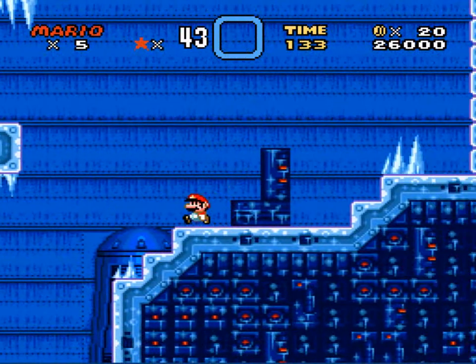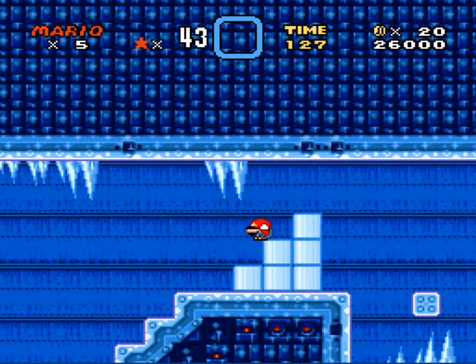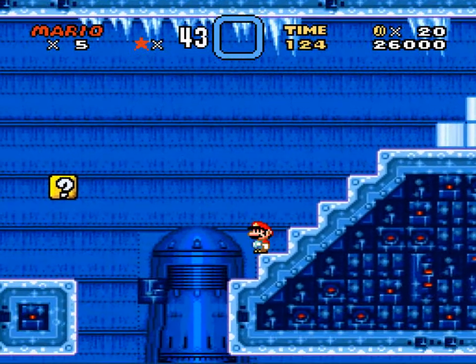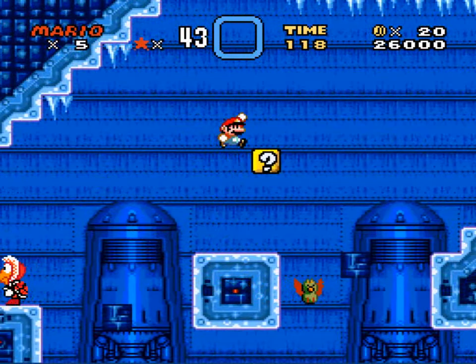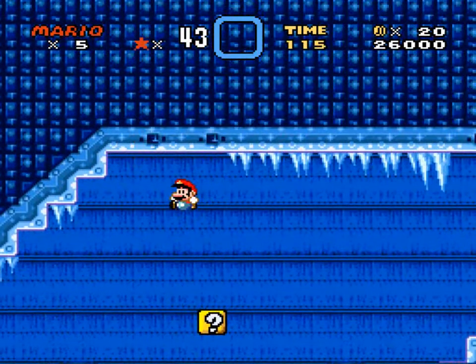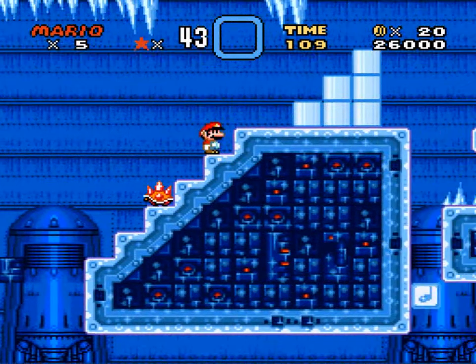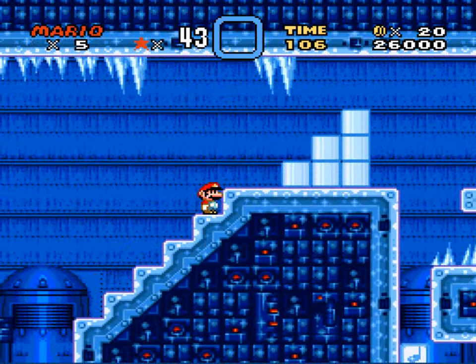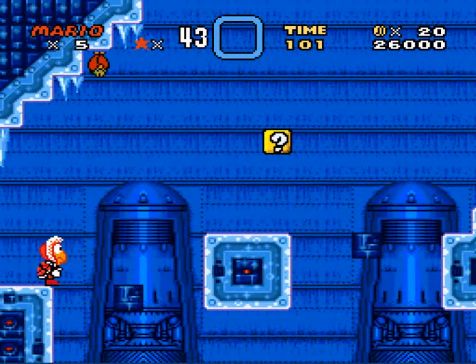These are frozen coins — you learn that in the custom block tutorial. I could essentially beat the level right now. There are two power-ups: one right here, and that note block down there has another power-up in it. But I'm not going to be getting those, so I might as well just die.